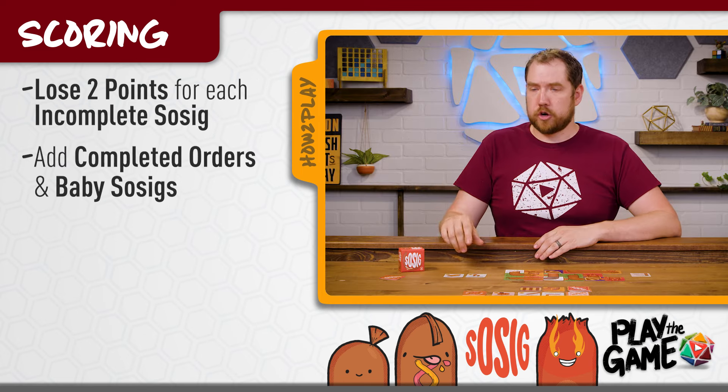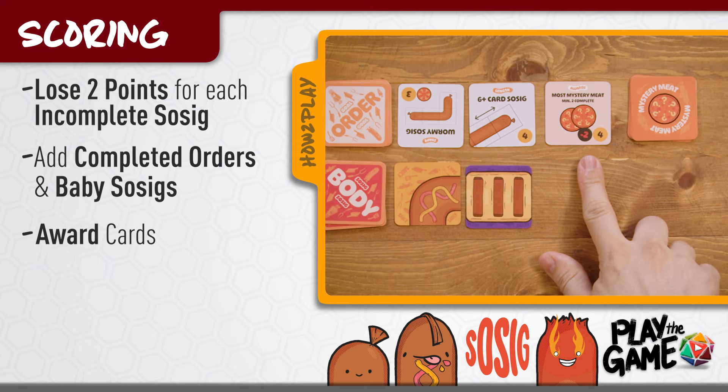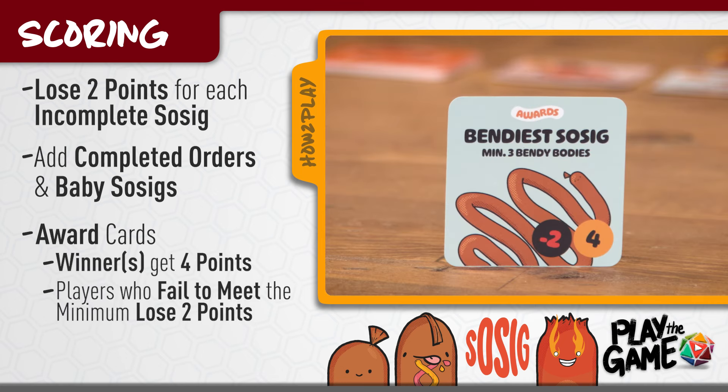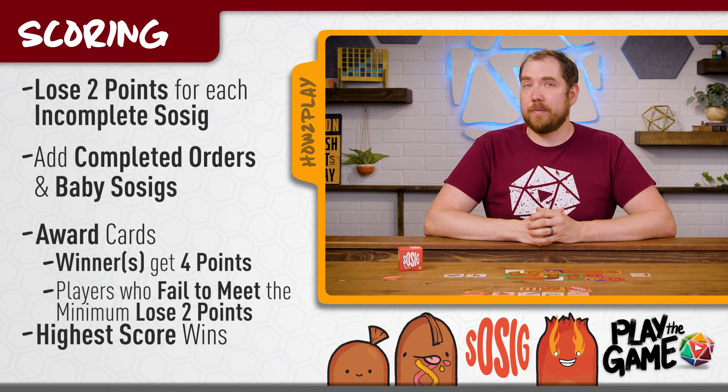Then add all the points for your completed order cards and baby sausage cards. Finally, check the award card — the player or players that completed the award card get four points, and anyone who failed to meet the minimum requirements loses two points. For sausage-based awards, only completed sausages are eligible. Add up all of your points and the player with the most points wins.